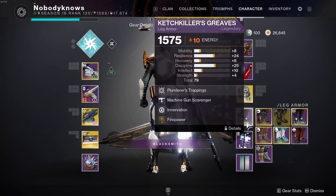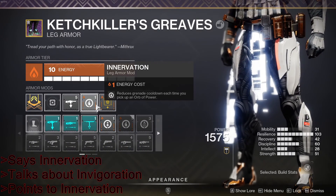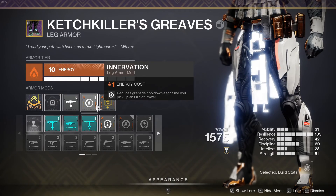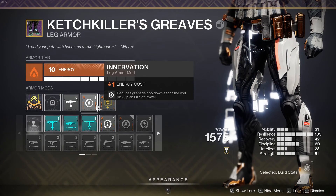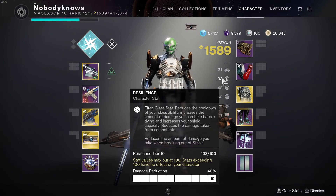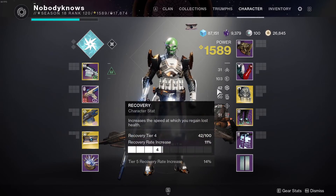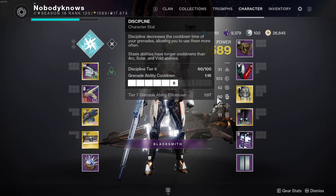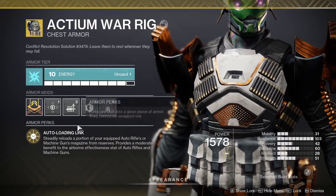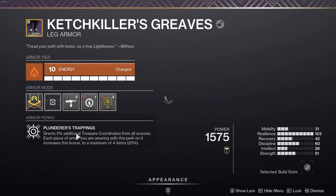And speaking of orbs and Spark of Amplitude, just like my previous video on Hunter, I recommend Solar Legs with Innervation. It's surprising just how much health you get back from even a single orb — it'll save your skin, which should be pretty thick anyway between Spark of Resistance and as much resilience as you can get. Your other two focus stats should be Recovery and either Discipline or Strength. Match that last one to whichever Wellmaker mods you're currently running. I also highly recommend Machine Gun Reserves and a Scavenger mod if you can fit them in, but I know they're pricey.